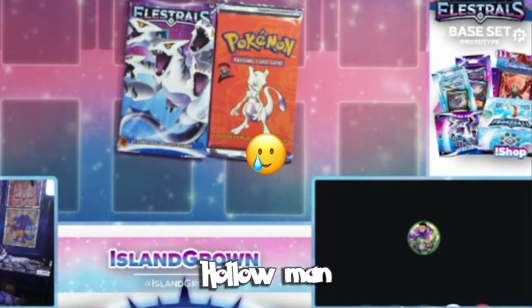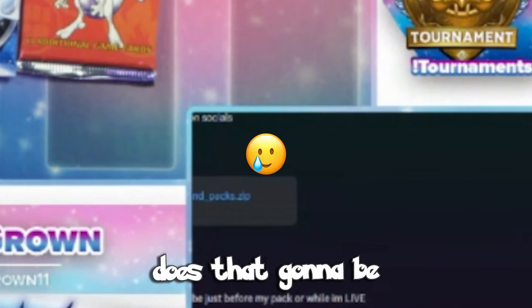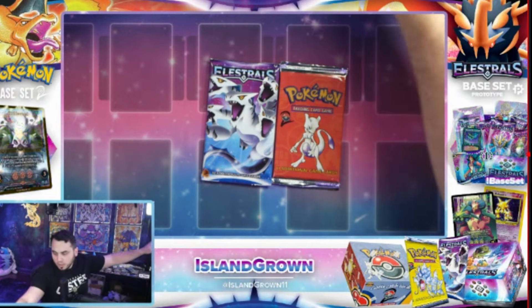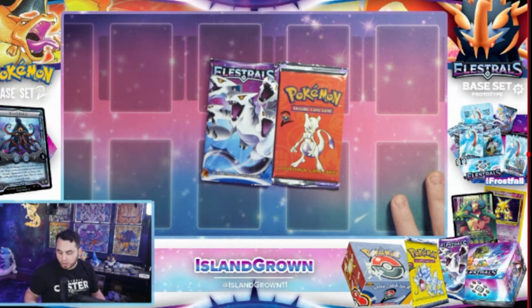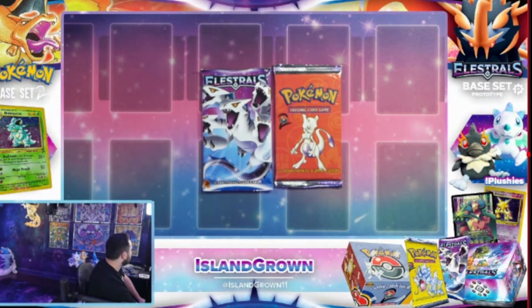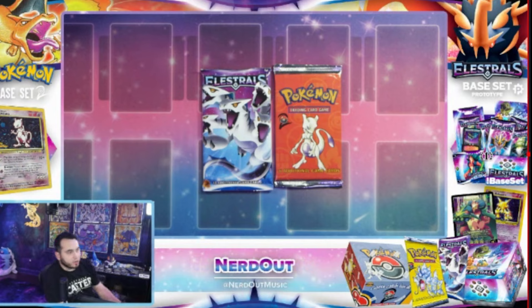God damn it. I didn't get a single holo, man. Not a single holo. Both of those packs — how? I mean, I woke up early for this, bro. How the hell is that going to be a thing? Come on, bro. You gotta be kidding me — not a single holo, bro. This is unreal. This is like max odds to get a holo. I can't believe it. Maybe in the little packs I didn't get a holo because we already saw the stellar rare pulled. How about a Pokemon pack, man? Oh man, I hate my luck, bro. I'm good — let me turn the camera back on. I'm fine. I just had to let that out. That was a good try. Whatever. I'm still glad to be a part of it. I'll keep a card from the Elestrals pack, I'll keep a card from the Base Set 2 pack. We'll probably give the rest away to you guys.